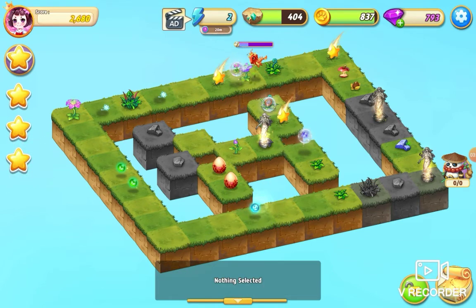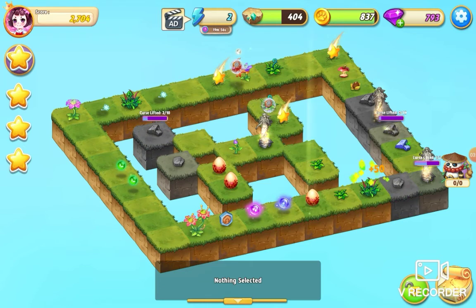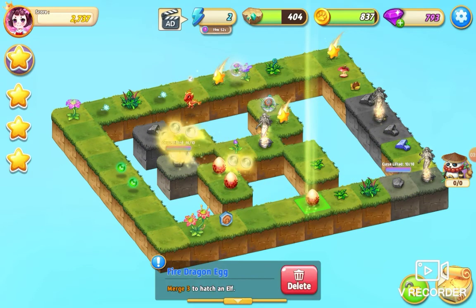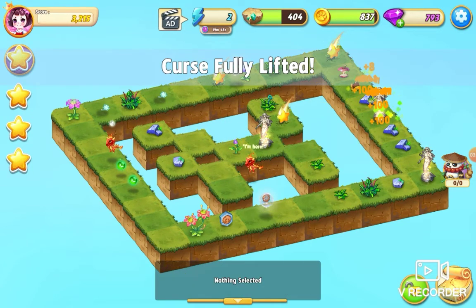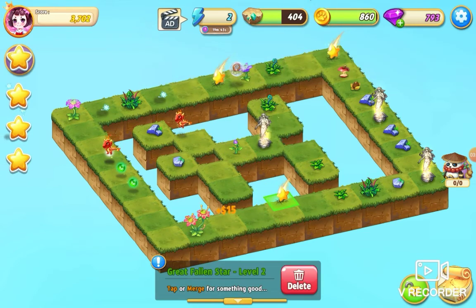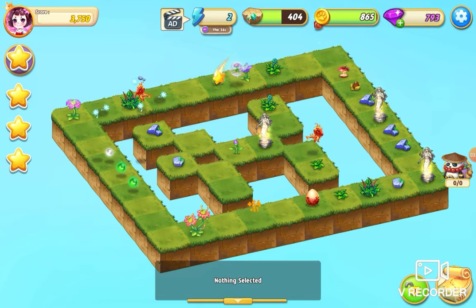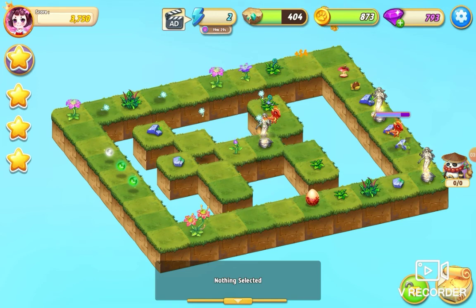I'm just going to tap these. Let's see what we've got in the chest — we've got an orb. We've got some quite high level orbs really, so we probably don't need to harvest as much as I thought we did. Just merge those eggs up and we've basically got the level now. I just want to get my coins. Just going to tap them out — I can't be bothered to merge them right now. That's the coin there.